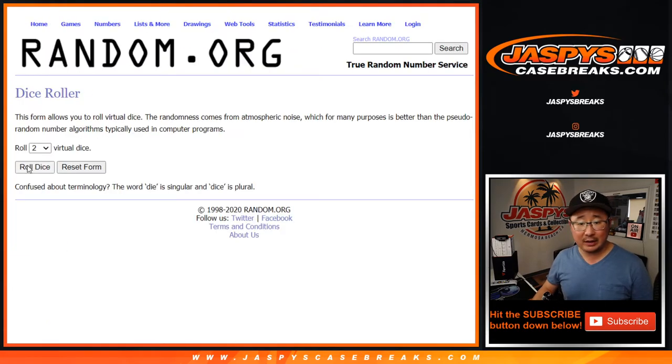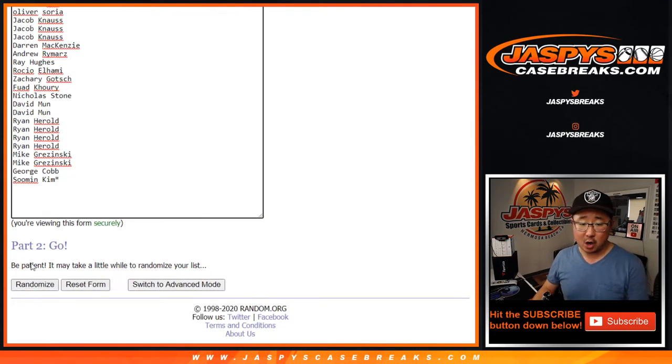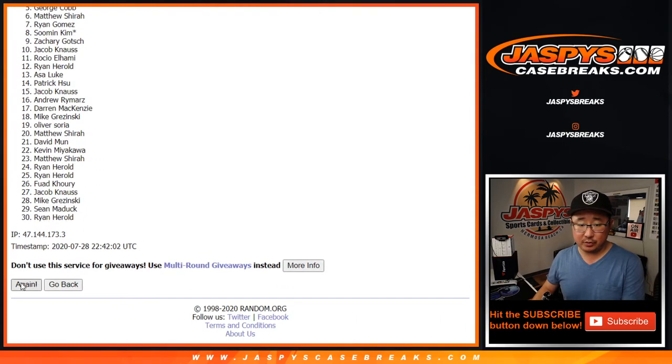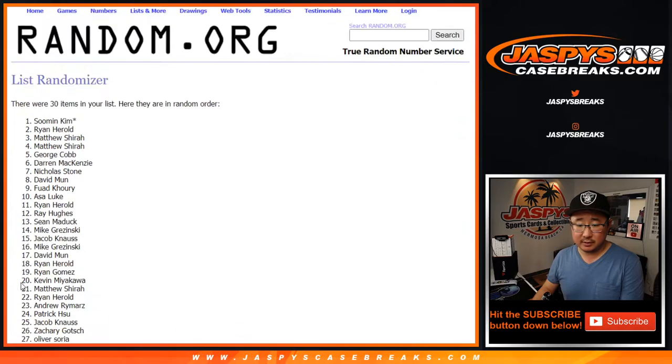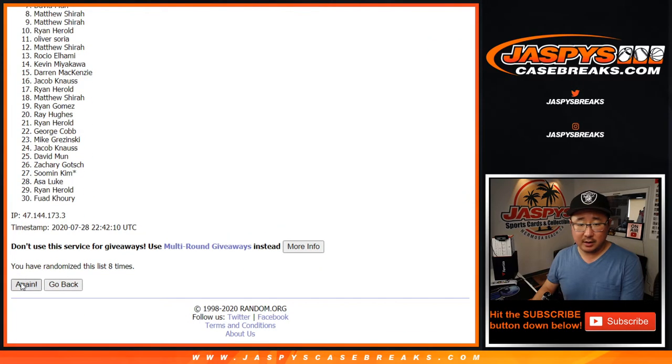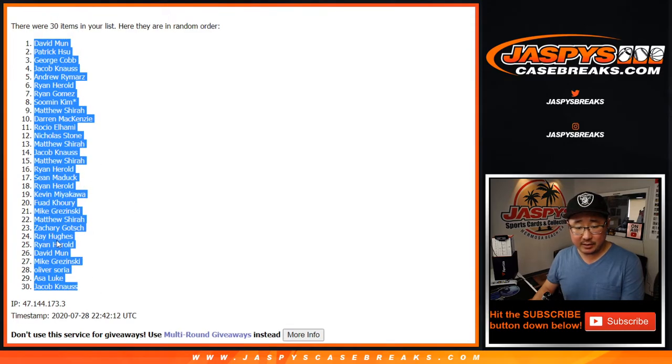There are the teams right there. Let's roll it and randomize it. Five and a five for the break — hard ten. Counting one through ten, and after ten times we got DM down to JK.